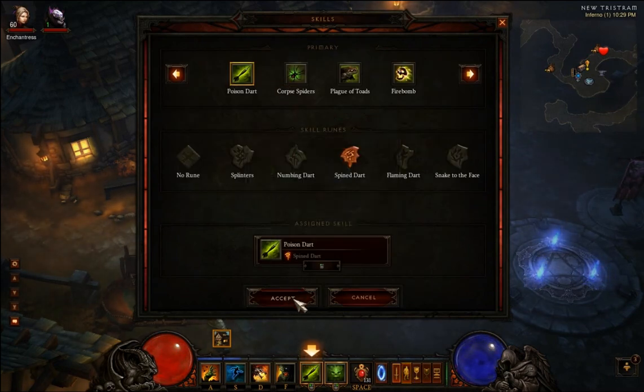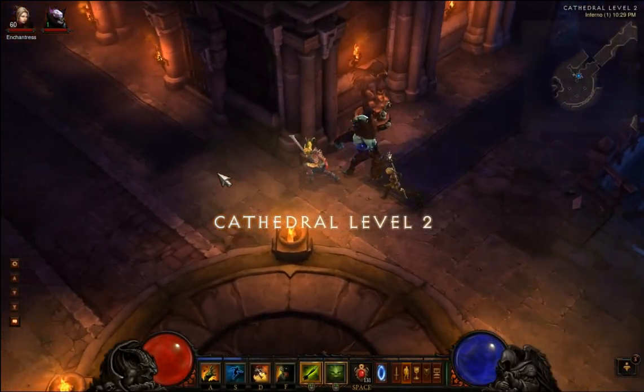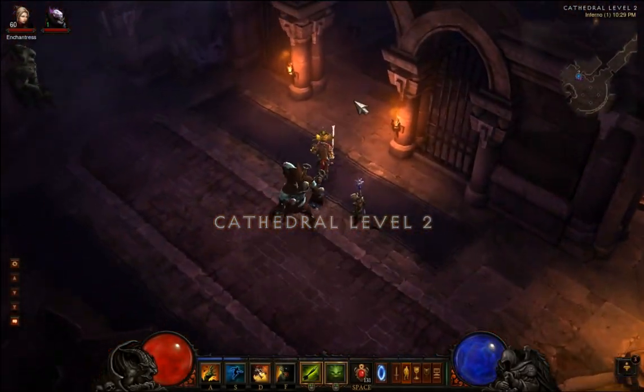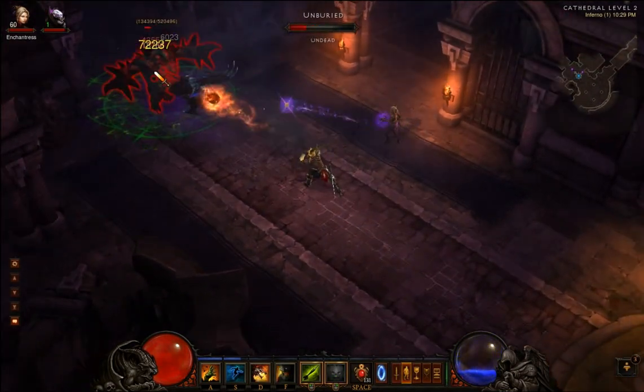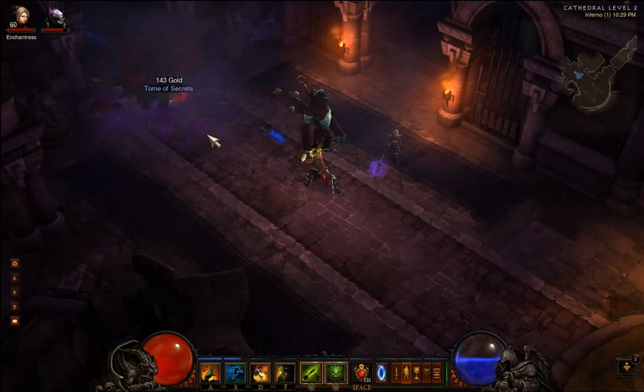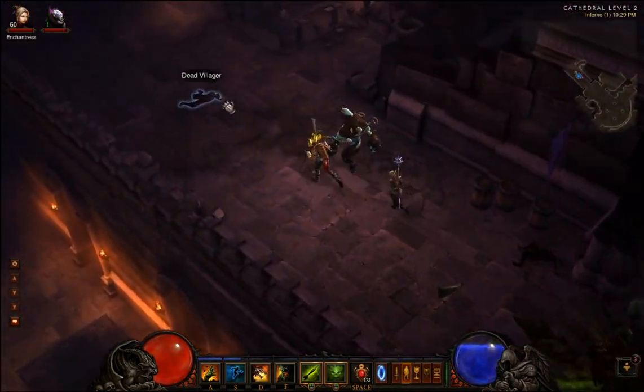Spine Dart. If you're using a mana-intensive build, this can be beneficial as it grants 29 mana for every hit. So I'm going to use some of this, and as you can see, my mana was regenerating fairly quickly until I killed him.